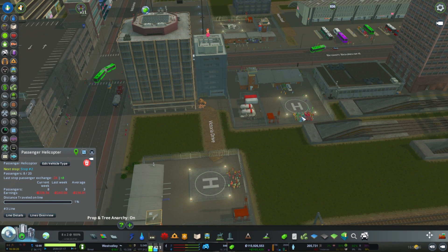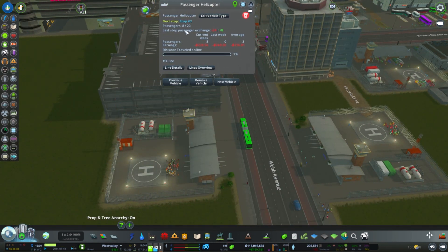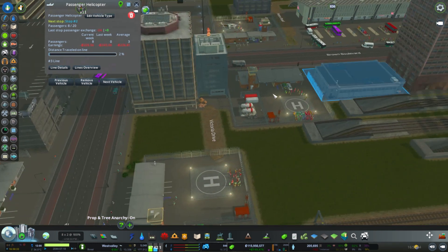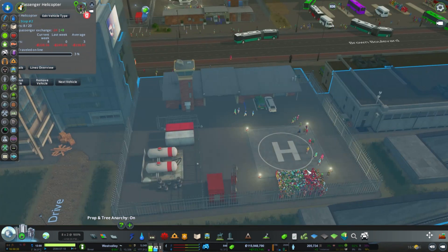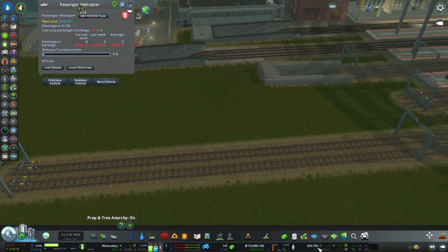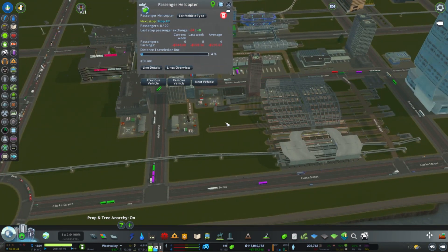Look at all of these people over here. 20 people maximum on a place like that — it's gonna take forever for people to get here, they're gonna start getting mad, and then this little number right here is gonna start dropping real bad. It gets into the hundreds, thousands.